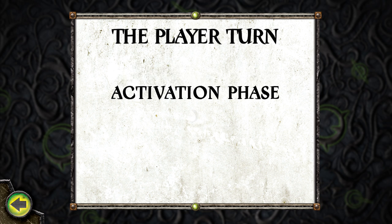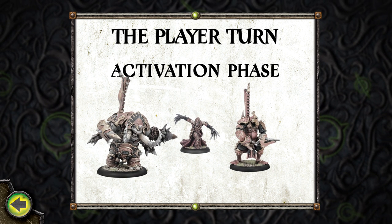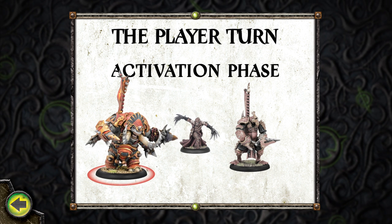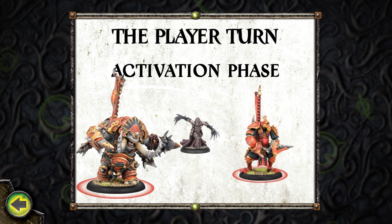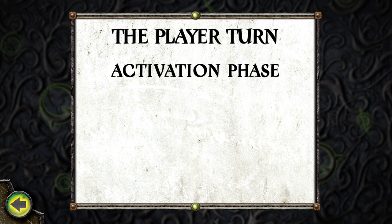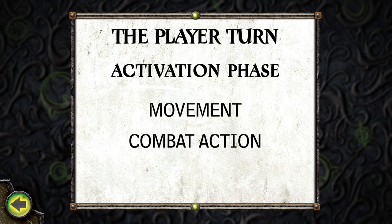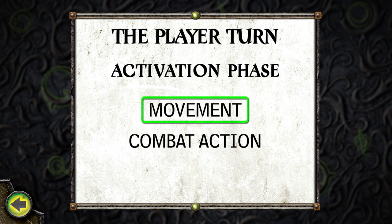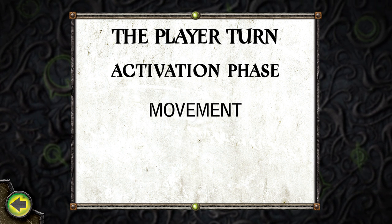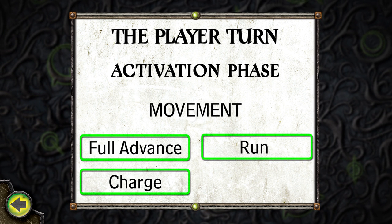The activation phase is the main part of a player's turn. All models in an army must be activated once per turn, one at a time in the order the player chooses. When a model activates, it is granted its normal movement and its combat action. The normal movement must be resolved before the action is made. There are four types of movement available to a model: Full Advance, Run, Charge, and Aim.